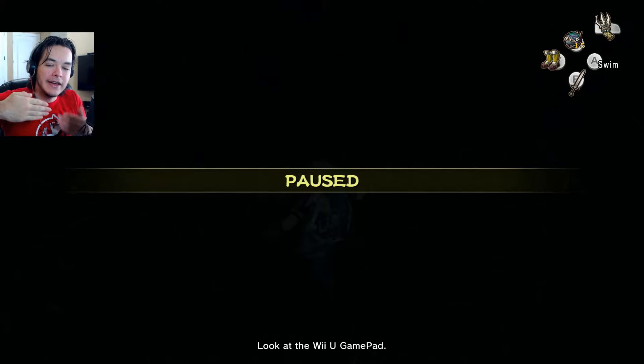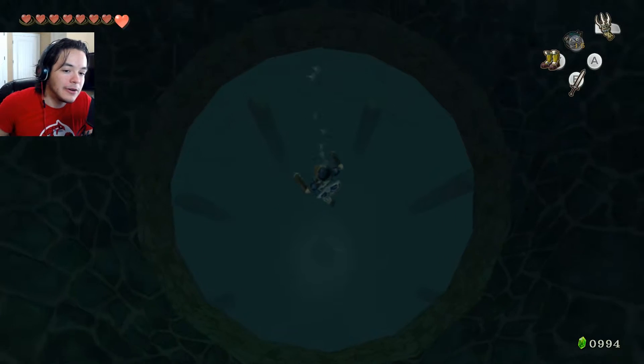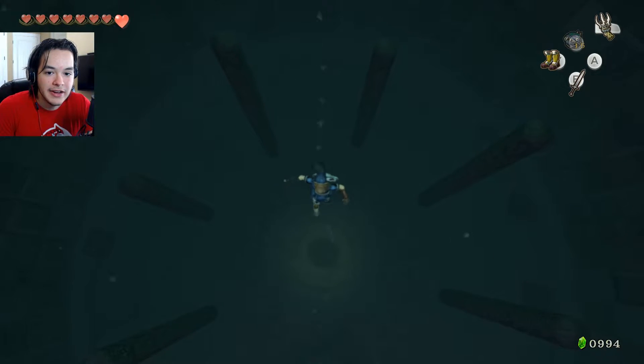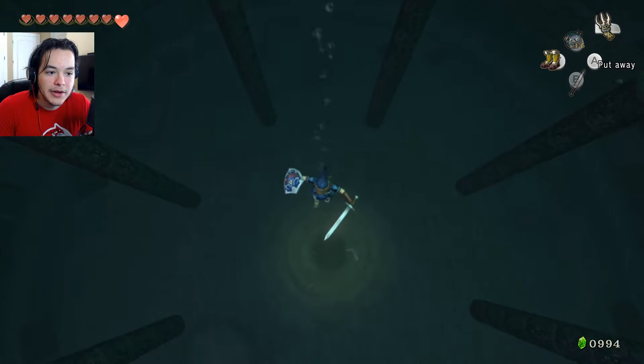It's in that gate — remember that gate under the room with the spinning cogs? That gate I couldn't figure out — it was a piece of heart right there. I'll go back and get it later. This looks scary. I do not even want to mess with this boss. I haven't even seen the boss but I can already tell it's gonna be bad.